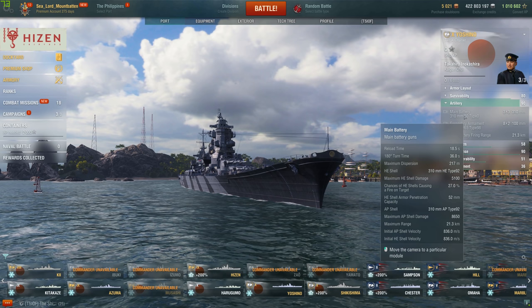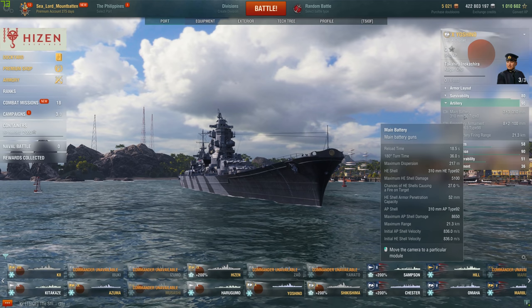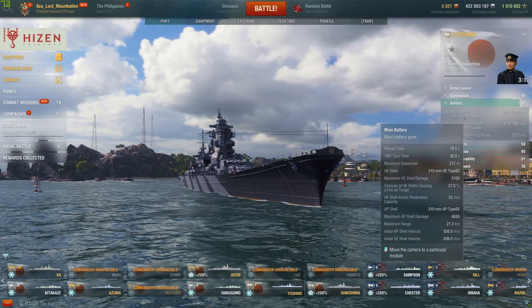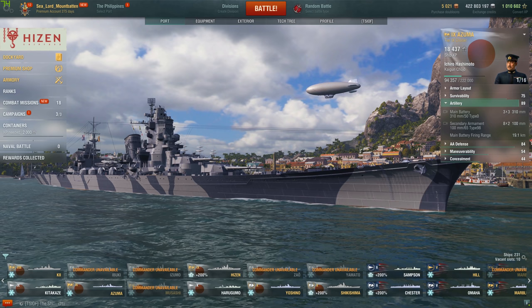Her AP shell has a maximum damage of 8,650. The Yoshino does have improved pen angles compared to the Azuma — with the Azuma you pretty much had to catch a ship almost completely flat broadside, whereas the Yoshino has a little bit better pen angles. So you can afford to use AP a little bit more. Both AP and HE shells have a velocity of 836 meters per second, which is exactly the same as the Azuma.